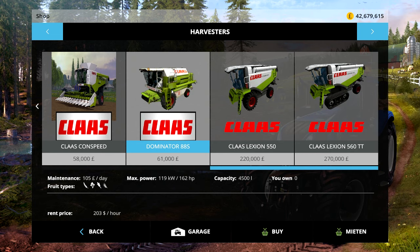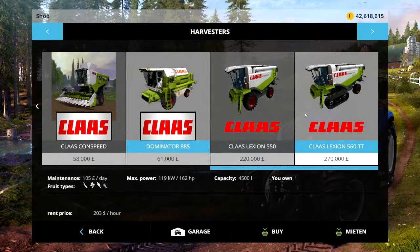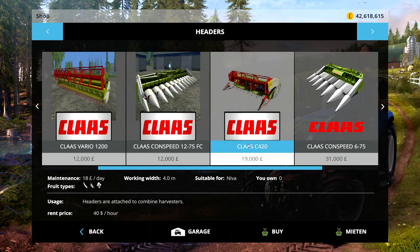So yeah, let's buy that. It comes with its own head — I imagine it's in here. Here it is, the Claas C420, £19,000, £69 a day, 4.5m head. Sweet.